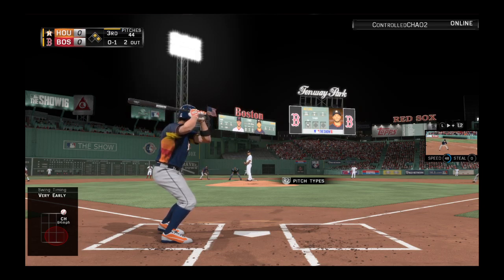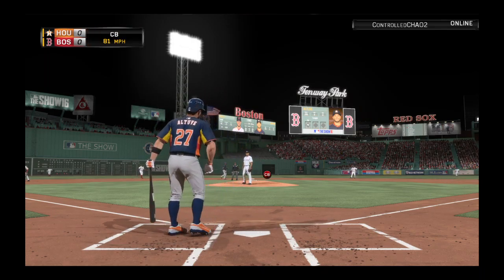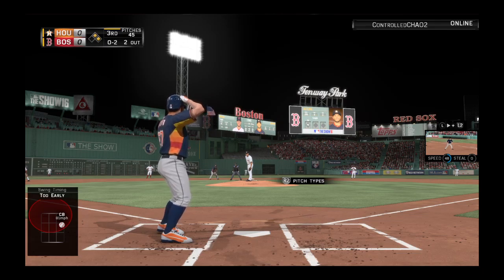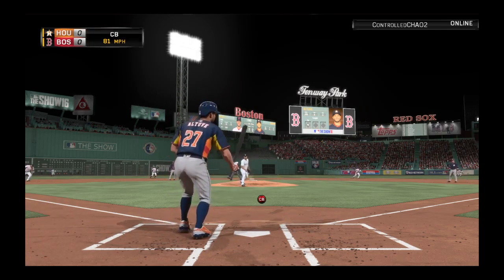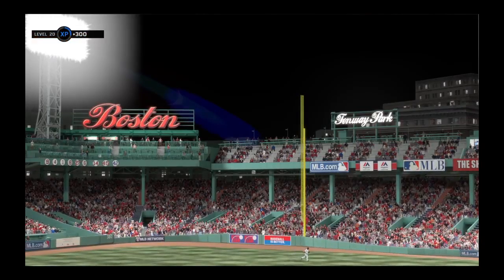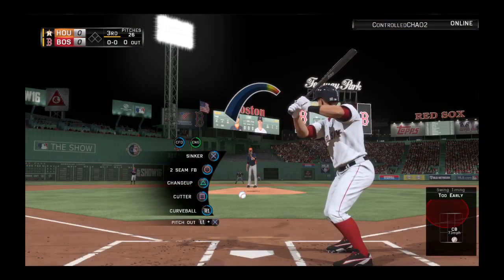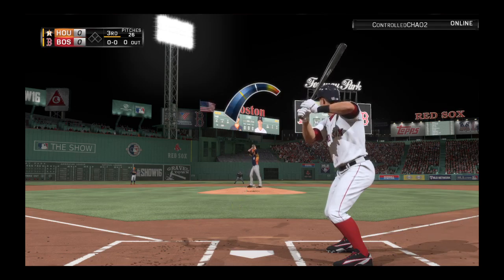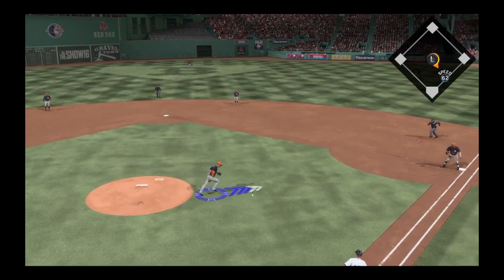Jose Altuve stands in with two on and two out here in the third. You know some guys just get better with runners in scoring position and two out — this is a big at bat for him right here, even though it's still early. On its way, the 0-1 pitch — oh, and it looks like a visit to the video room may be in order after that hack. It's 0 and 2 now, got him swinging, and that will end the inning.